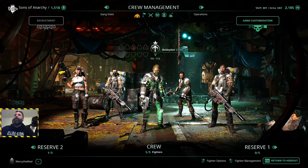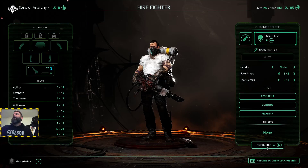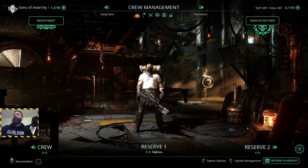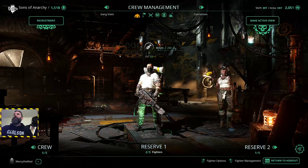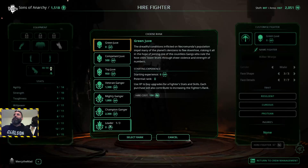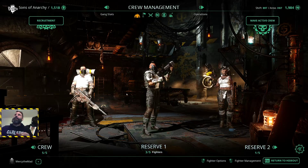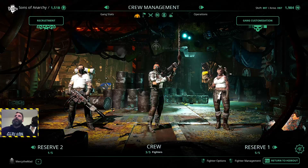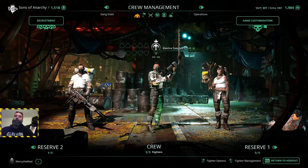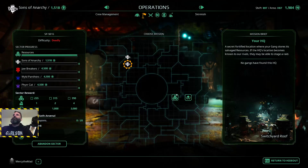Obviously you don't want your main team getting injuries and losing all their weapons. So what you do is create a secondary team - just hire a couple of random guys, the lowest rank is fine. It doesn't matter what career you choose, just get whatever you want, but you will need a leader, so just promote one of them to leader. If you want to save a bit of extra cash, you can unequip all their weapons. Then make this your active crew - three is the minimum you need including a leader to go into an operation.